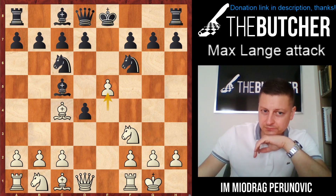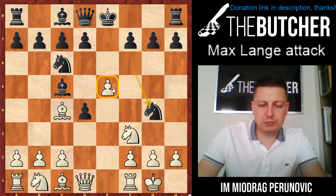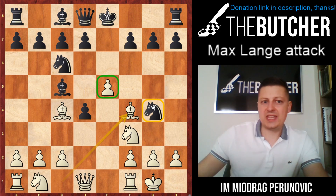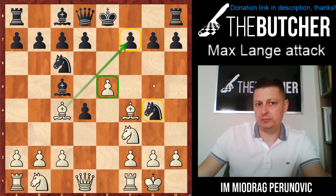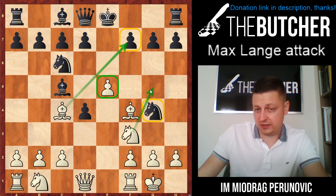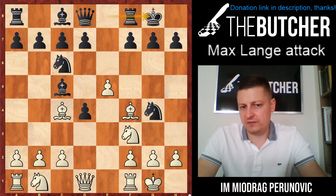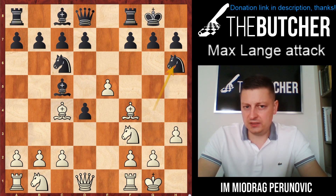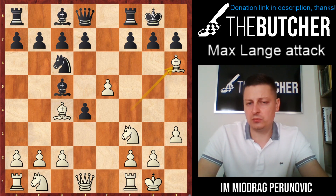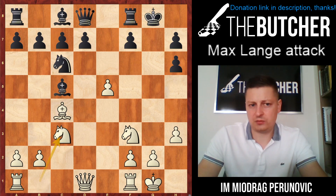If they play knight g4, they threaten to win a second pawn and probably win the game. We play bishop f4 to defend the pawn and threaten the knight on g4. After they play castles — because otherwise we threaten bishop f7 followed by knight g5, breaking the castle and winning the knight or getting material back — when they castle, the easiest way to get the advantage is h3, knight h6, and you take on h6. You then break in the center with c3 and knight c3.